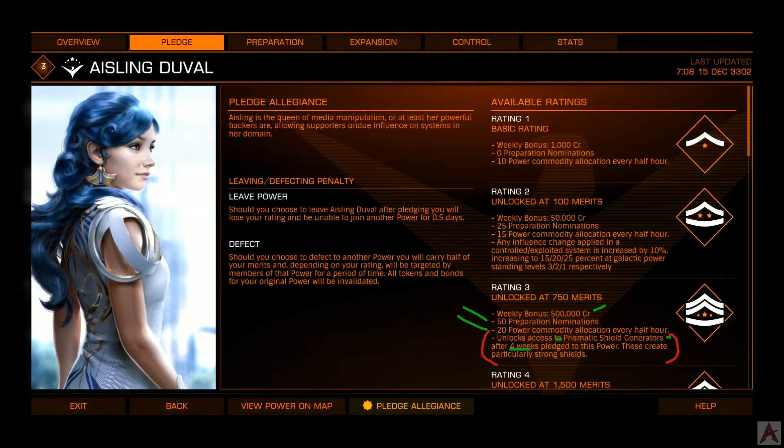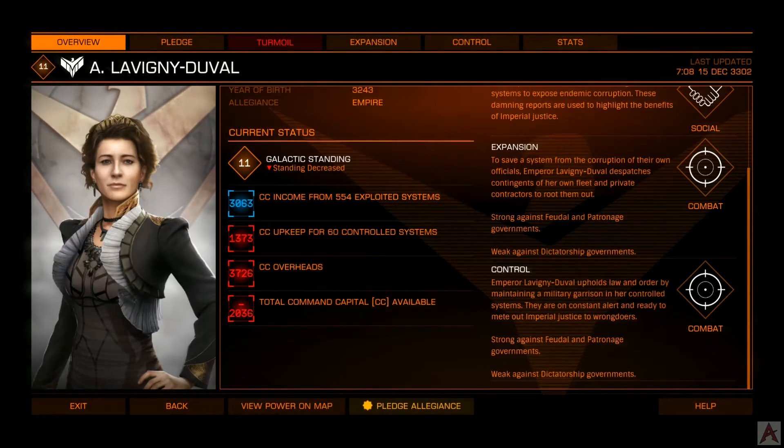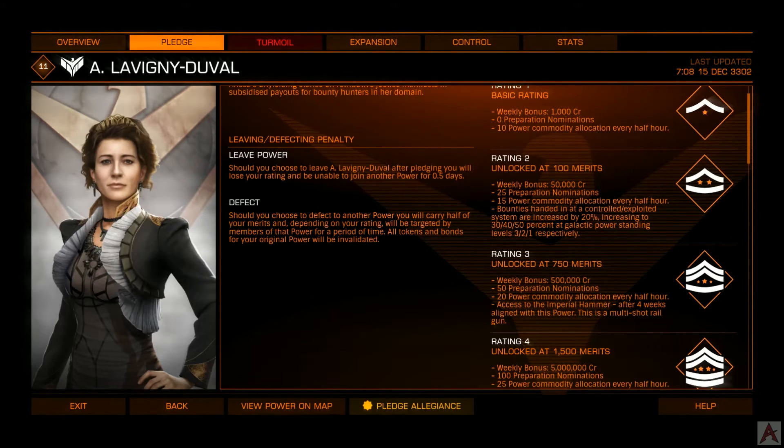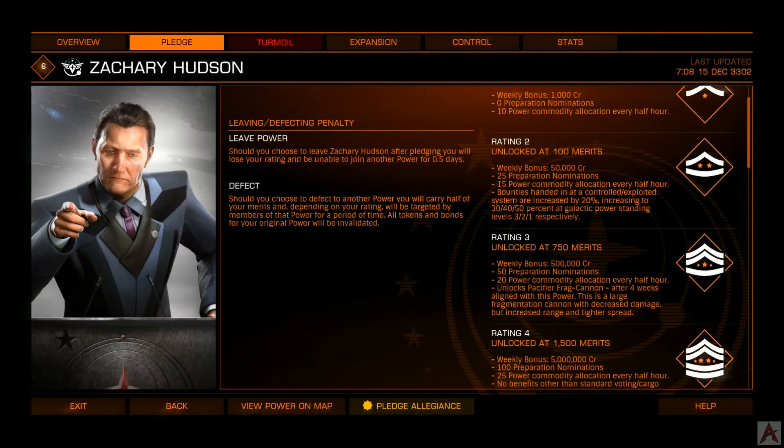You have to be pledged for four weeks and be rank 3. Looking at some of the others — like Lavigne Duval — at rank 3 you get access to the Imperial Hammer, which is a multi-shot railgun, fairly handy. With this other guy, you get the Pacifier Frag Cannon — once again, four weeks, rating 3 — a large Frag Cannon with decreased damage but increased range and a tighter spread.